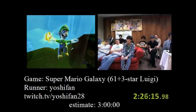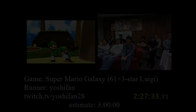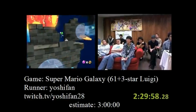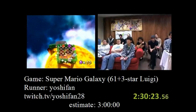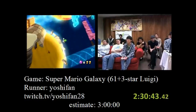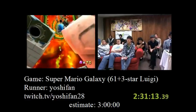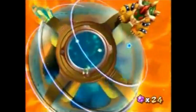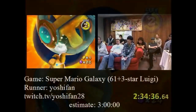The final star she collects before the final level is the Luigi secret star in Honey Hive. Once in Bowser's Galaxy Reactor, Giselle triple jumps onto the side of the wall at the beginning of the level, skips two of the planets entirely, and long jumps her way across the cylinder lava section. Giselle quickly defeats Bowser by intentionally getting hit to stop Bowser's rolling attack in the final phase.